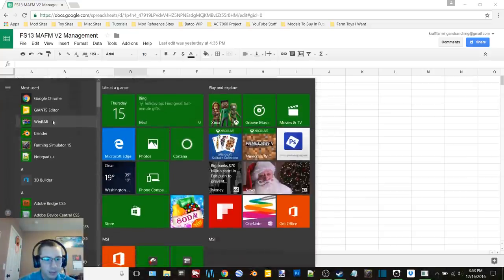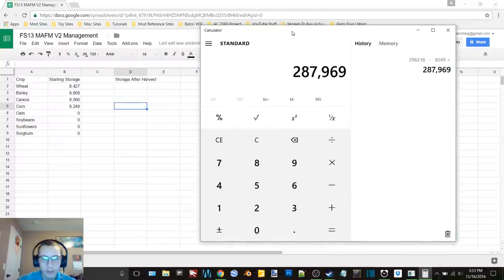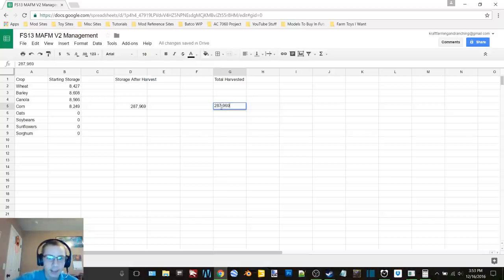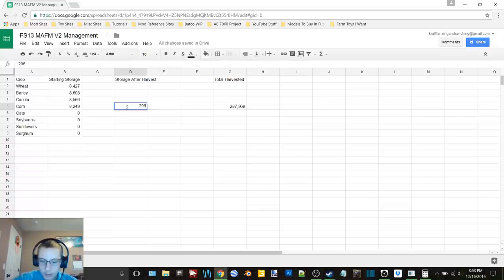So the total is 296,218 minus 8,249, so we got a total of 287,969. Cool. So now we need soybeans. The total harvested needs to be 296,218 — there we go. Alright, so that's done. Good. Let's get this guy over here to the bean field.